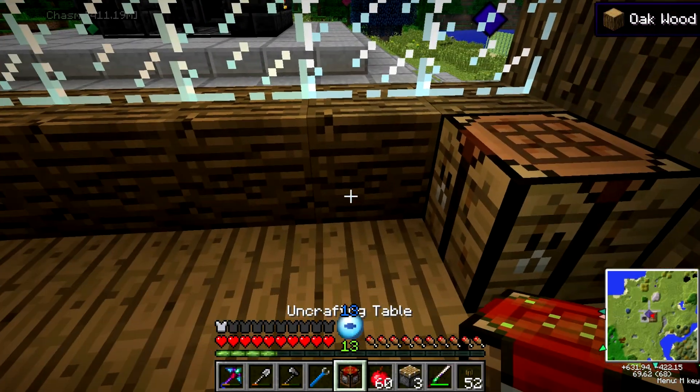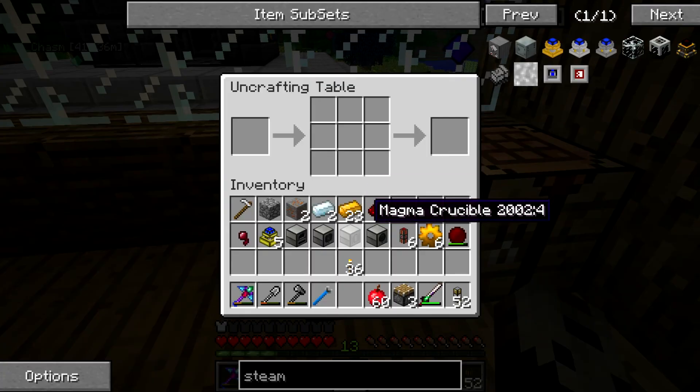Now, how does this work? If you place an item in, you can spend one level per item that goes into the crafting to get the items back — you can un-craft things. Certain things can't be un-crafted, but certain things can. And the more durability the item has lost, the less you get back from it.